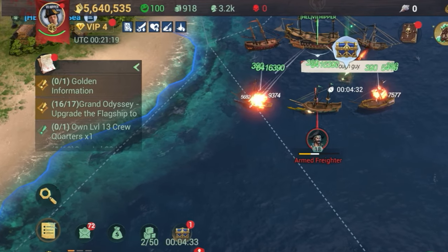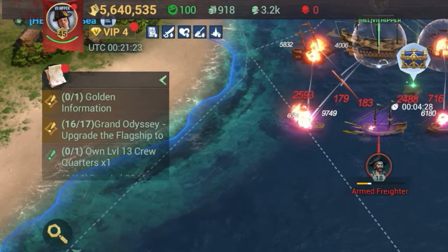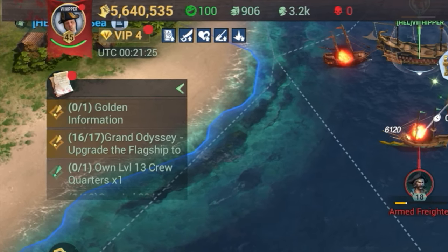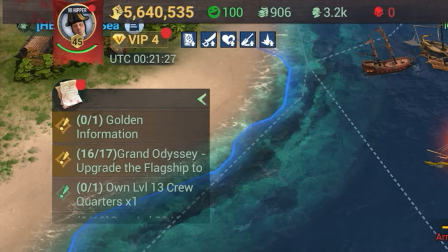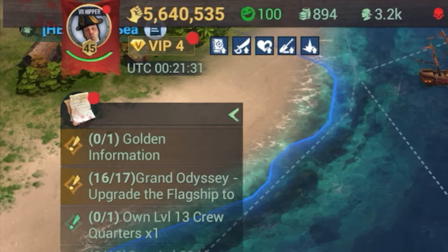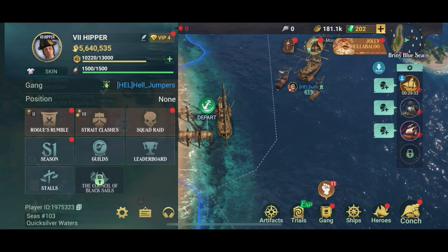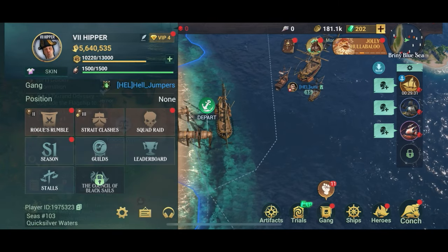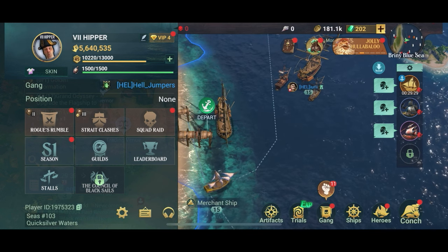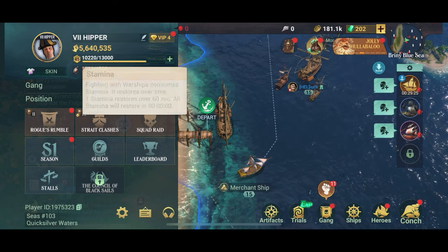So stamina — a lot of people ask me about it and how to increase it, and unfortunately you can't really. Stamina is the little green bar up here under your portrait and it slowly depletes as you fight enemy ships, and after a while you run out. If you click your portrait you can see that you have 1500 stamina, and if you click the little stamina icon you'll get some more information about it.